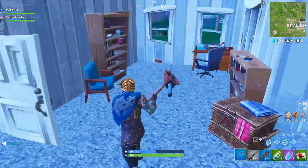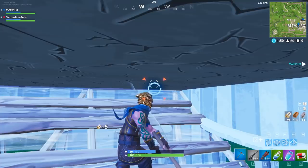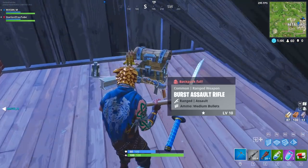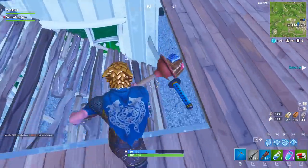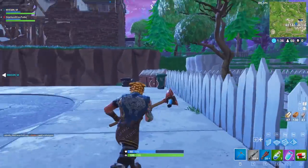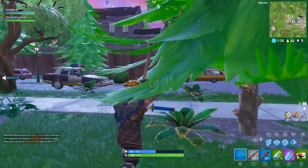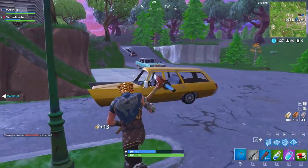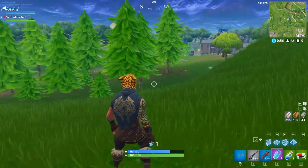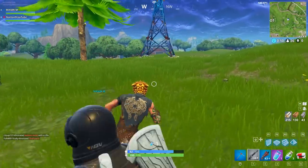Anyway, today we're talking about Llamaman. You all know there have been a lot of loot llamas added to Fortnite Battle Royale — I think it was about a week ago that llamas were added all over the map. They spawn in random places, and each game there are only three llamas you can actually find. They don't spawn in the same spots — you can find them up trees, in houses, pretty much anywhere.